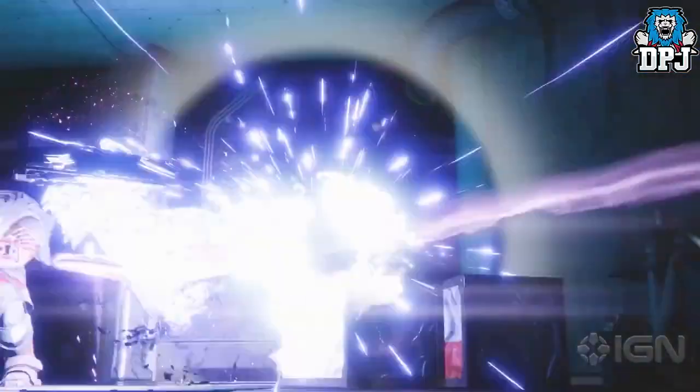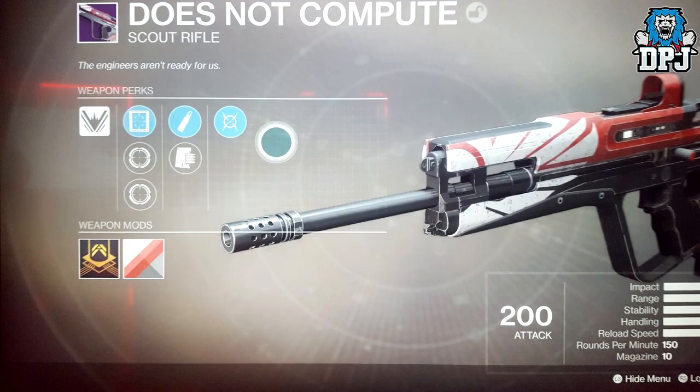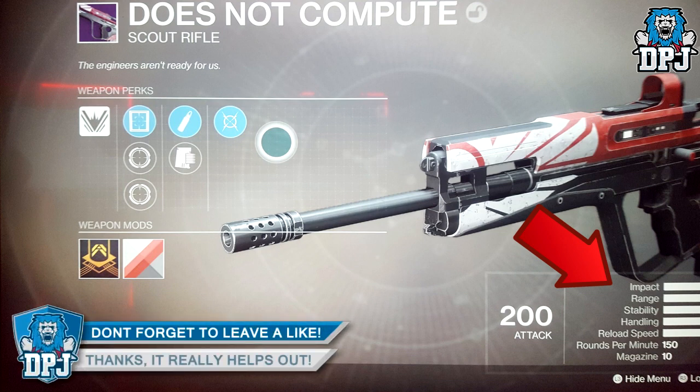The screenshot he shared — you guys can see it on screen now — is very, very interesting indeed. The weapon we see here is called 'Does Not Compute,' it's a scout rifle. On the right we can see stats: range, impact, stability, and so forth.